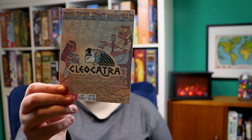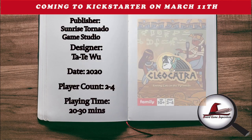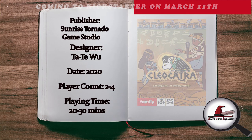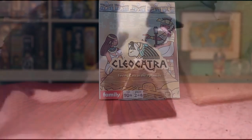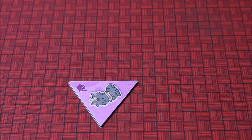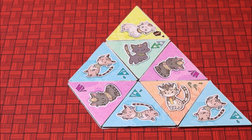Let's jump right into this Kickstarter preview for the lovely Cleocatra. Cleocatra is a game about protecting cats in ancient Egypt, and the aim of the game is to score points by grouping cats of different colours together.